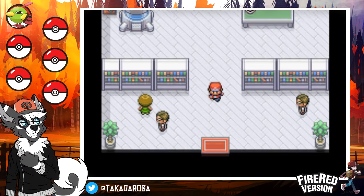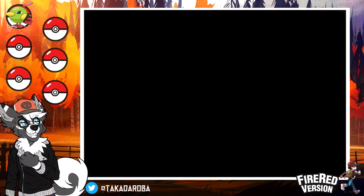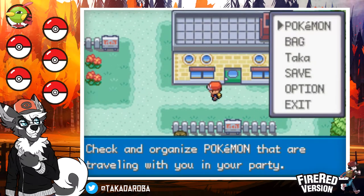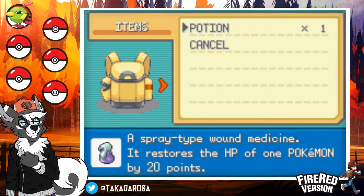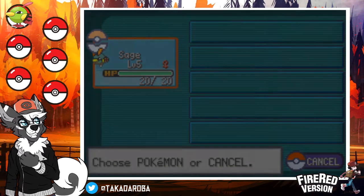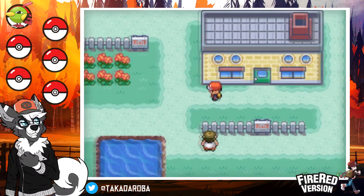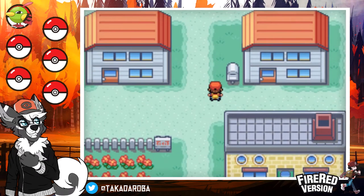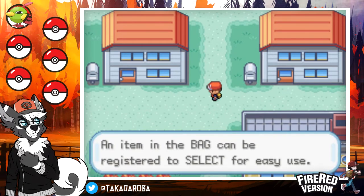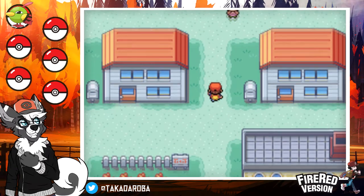Oh my god, it's been so long since I've done a Let's Play of any kind, with all these voices. Do I need to heal Sage, or is she healed? Good. Also, do I have the running shoes, and what button would that be? An item in the bag can be registered to select for easy use — alright, I guess I didn't need that.